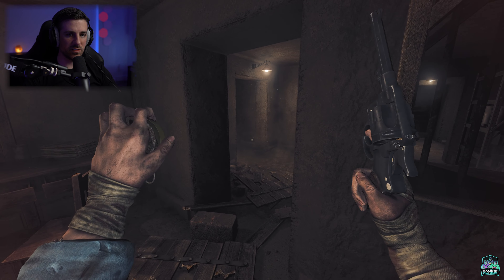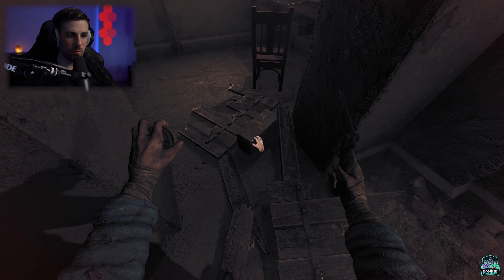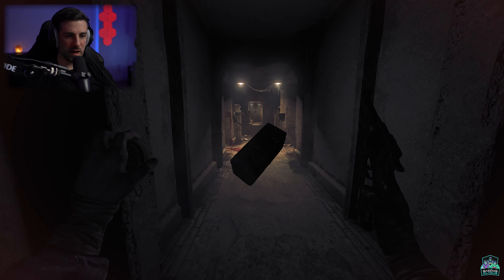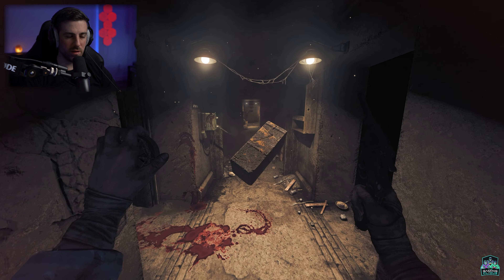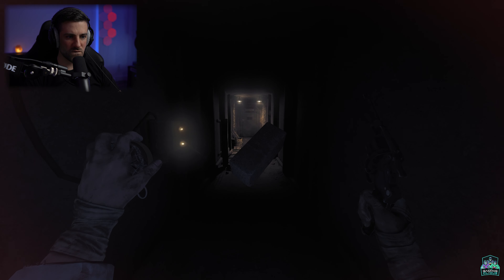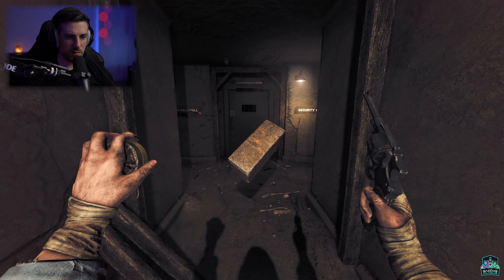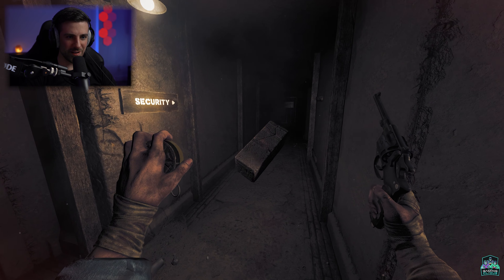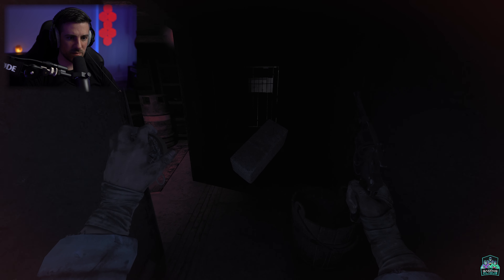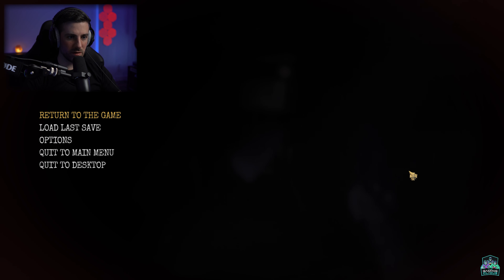That's how the monster got in guys! Okay, so we have one bullet. That security room — we may need to break it open with this block. I'm not sure if one bullet can take down that motherfucker. It's so fucking loud — holy shit guys, it's dark in here. How do I throw this at the door?